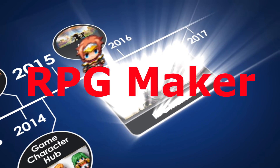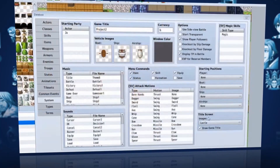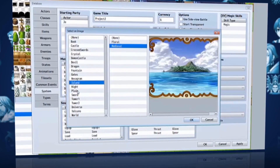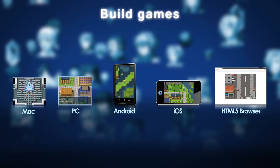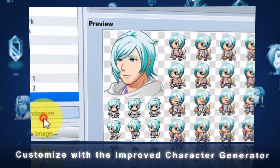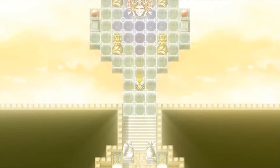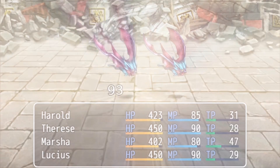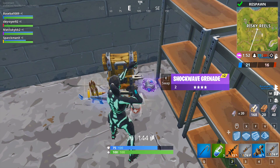Number three: RPG Maker. Seriously, if you want to make an RPG game you don't need to look anywhere else — this engine is a beast. It exports to everything including Android and iOS. It's extremely simple, anyone can use it. You can code if you want to, but you don't have to.